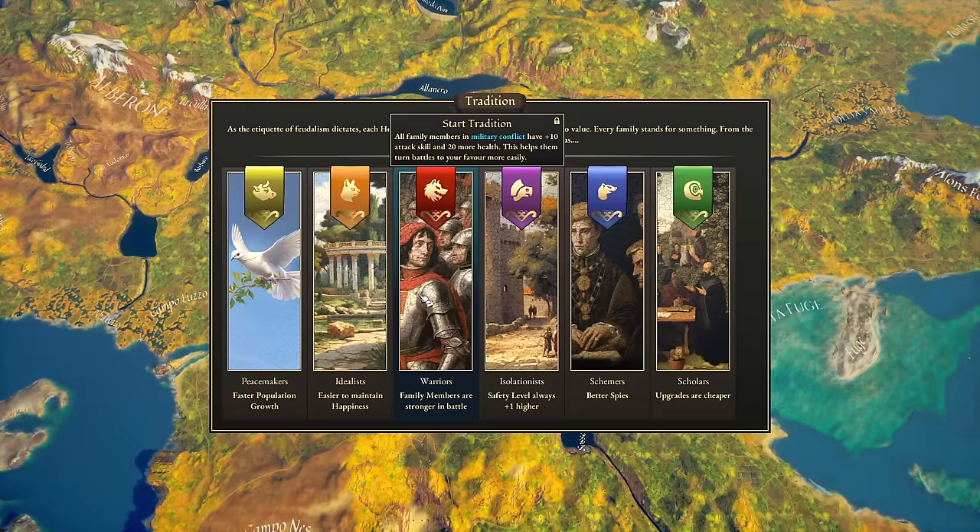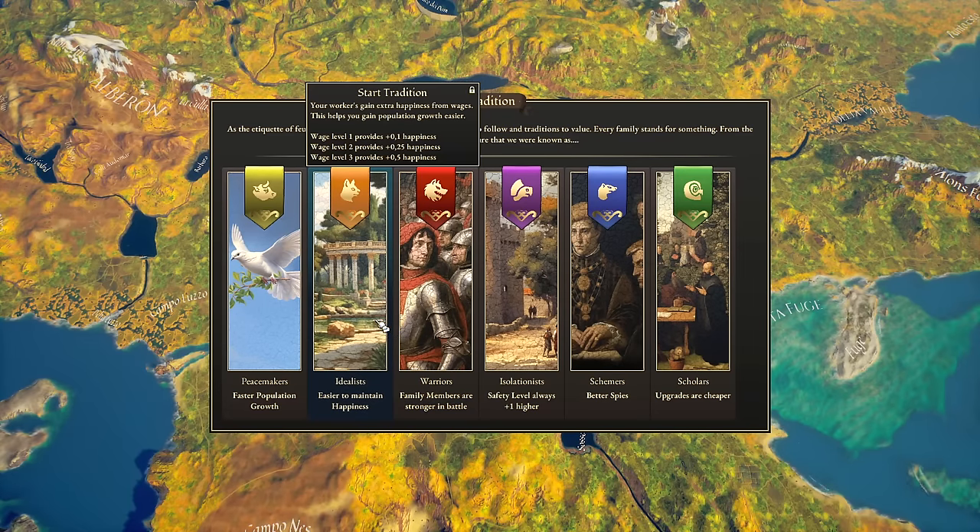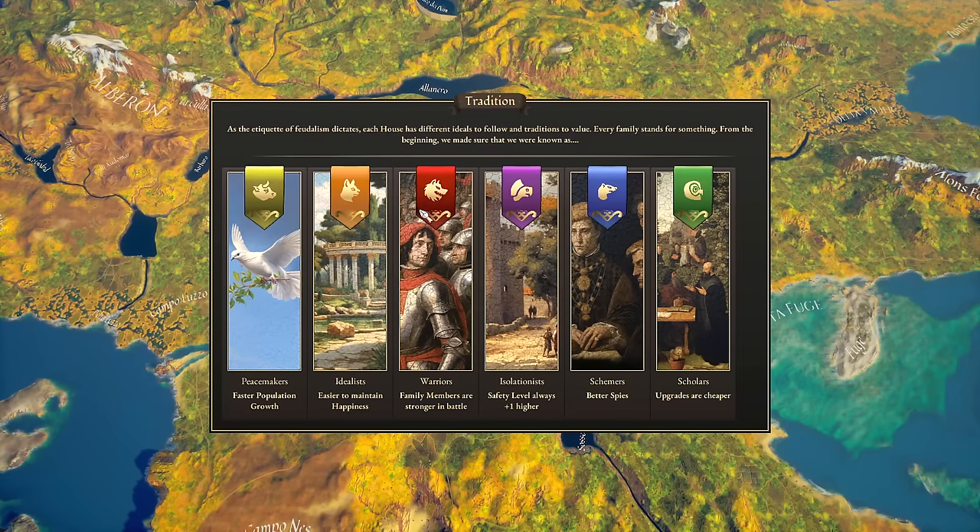It doesn't really matter what you pick, but once you pick a tradition you kind of want to dedicate to that tree and play the game that way. You can hop between traditions to swap out bonuses, but you'll have to start from the beginning of any new tradition you jump to. You'll keep your progress in the one you already advanced in, but the new one starts from scratch.